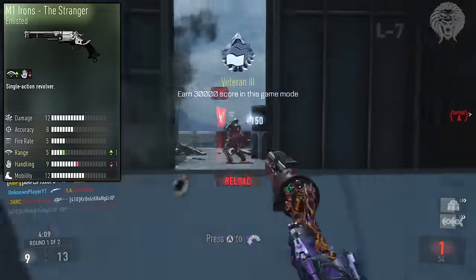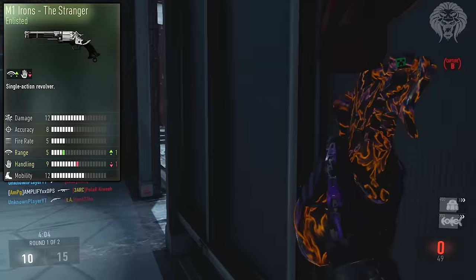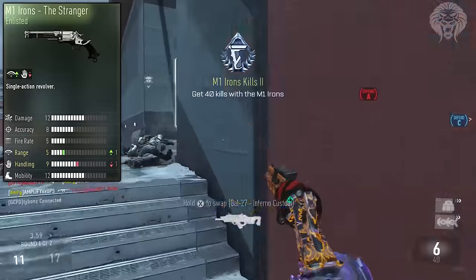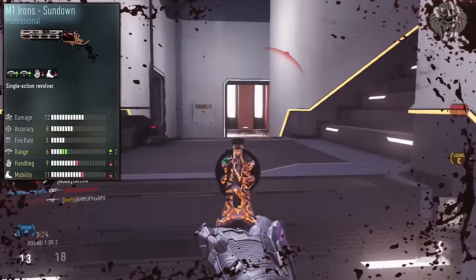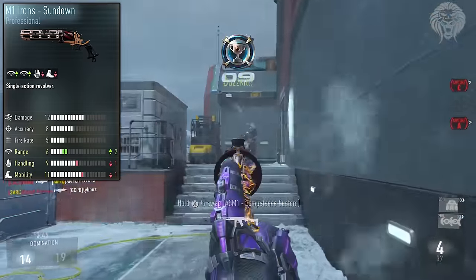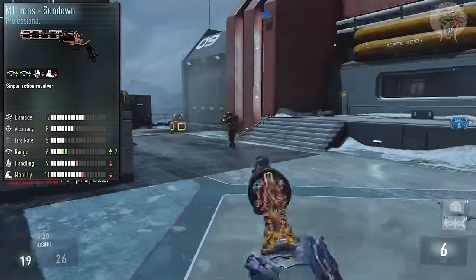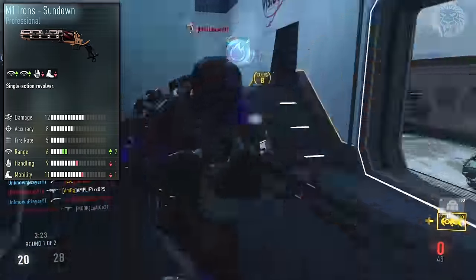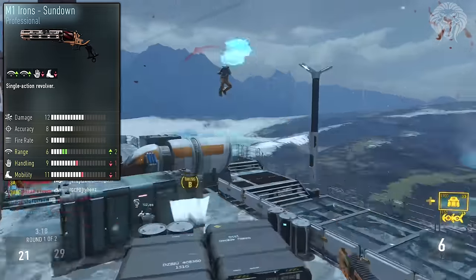The Stranger is another variant I have and it's very, very good — plus one in range and minus one in handling. Since I don't like hip firing, the plus in range is great for being more effective at extended distances. Its professional variant is the Sundown, which has plus two in range, minus in handling, and minus in mobility. That means hip fire spread is 10% wider, aim down sight time is 10% slower, but the plus two in range makes it a lot more effective at longer ranges. I think the Sundown is a very good version.